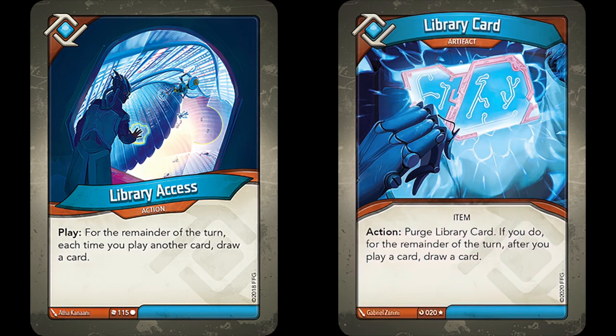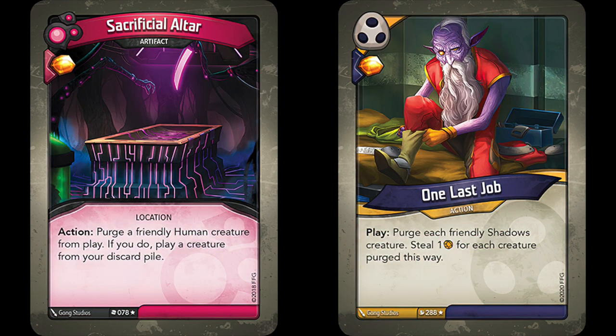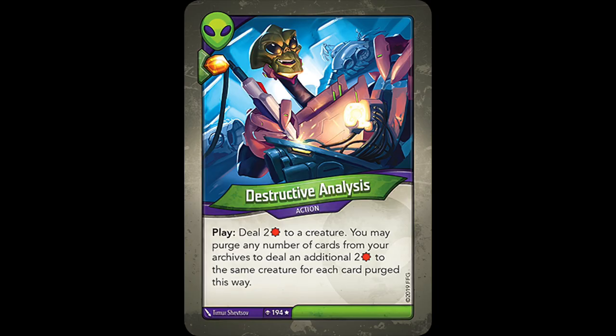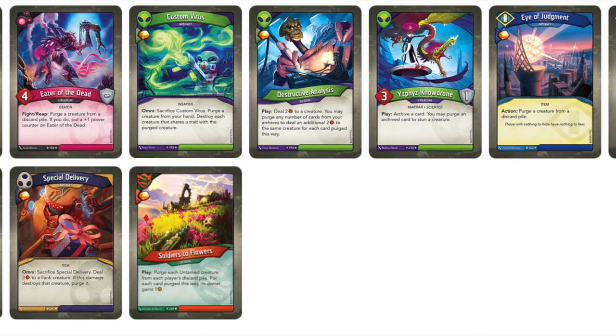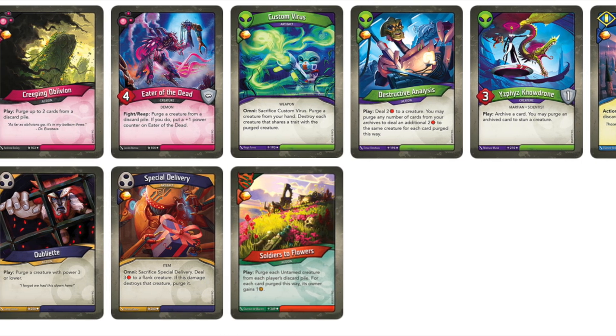There are also the cards so strong that they purge themselves, such as Library Access and later Library Card, and key cheats such as Honor's Kesis and Dark Discovery. It's in cards like Sacrificial Altar and One Last Job where we see the trend of self-purging for a reward get its start. In Age of Ascension, more cards are added that continue this trend — Destructive Analysis, Yizfiz No Drone, and Soldiers to Flowers all force you to pay a price for their benefit. Clearly in Age of Ascension, this trend hadn't been mastered yet, since the two Mars cards really aren't all that good and don't seem worth it in the long run.